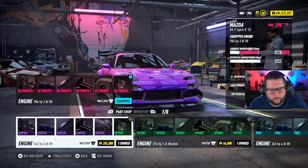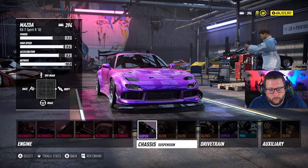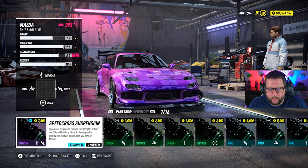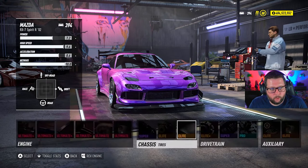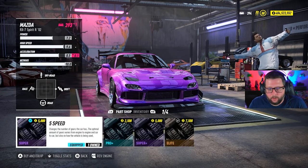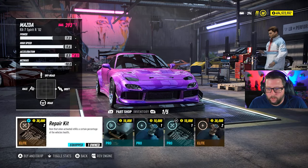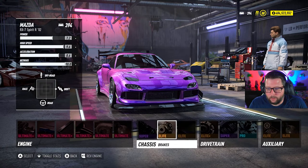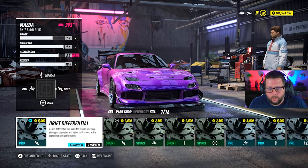I'm using the Mazda RX7 with 562 horsepower, a 3.8 liter V8, ultimate plus parts, dual turbo, and five by three pound NOS — I don't use NOS when drifting so it's not really applicable. Here's my drift build: super speed cross suspension, elite brakes, elite drag tires, elite plus clutch, super five speed gearbox, and pro drift differential. The three keys to the build are speed cross suspension, drag tires, and pro drift differential.